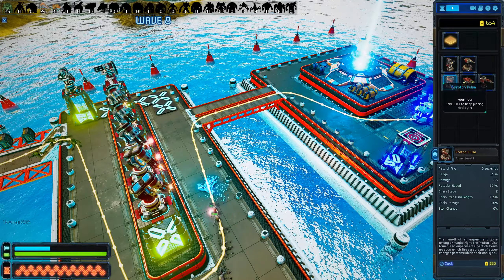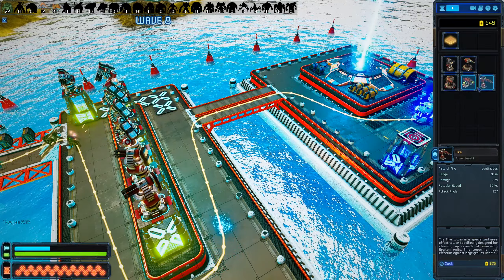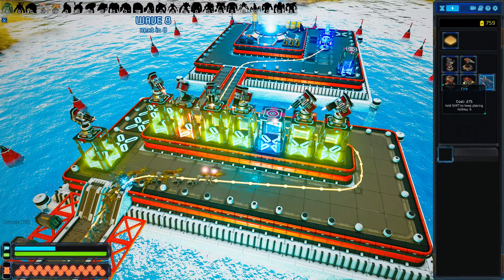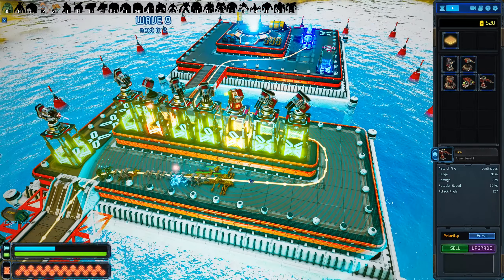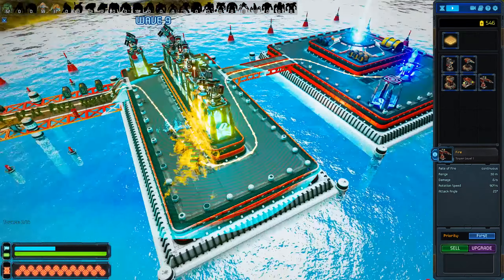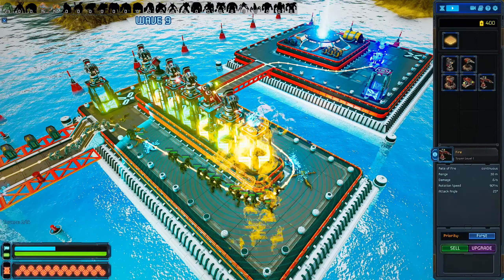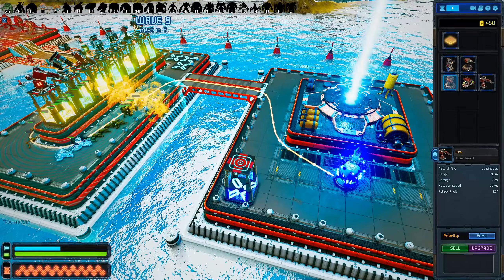Is there any stunning stuff? Chain steps, stun chance 0% - why do I even have that? Angle attack 25%. Fire tower - here we go, that sounds pretty cool. So what we might do is go ahead and sell one of these and stick a fire tower in. That's a fire tower coming in there - that's going to basically do area of effect, I believe. So that's going to hopefully light them all on fire as they go past. I feel like it'd be better to put it over here. So we'll put a fire tower there - that's going to do a full circle as they go around. Hopefully that'll catch them all on fire.